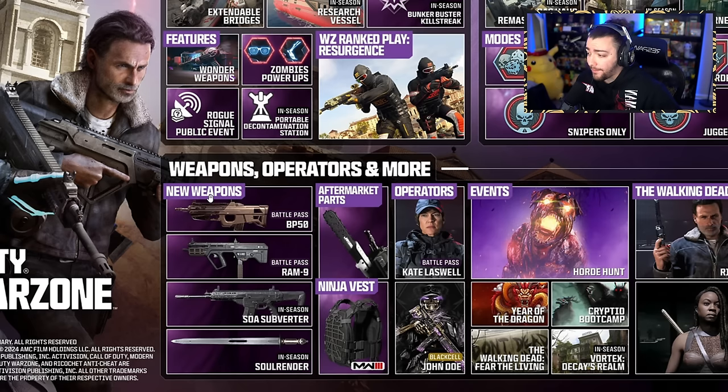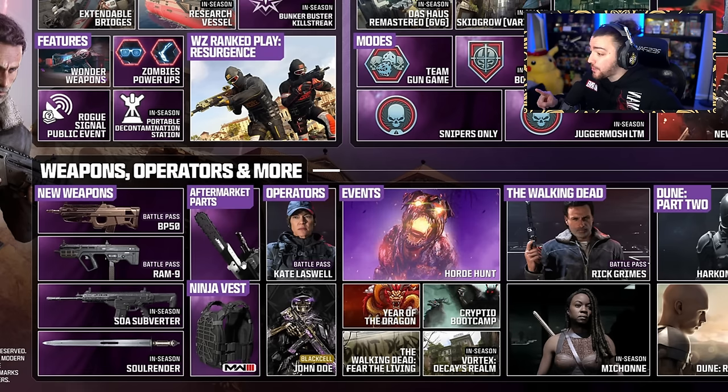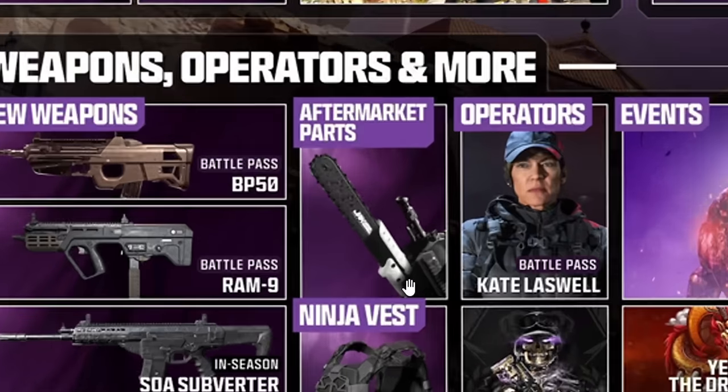Jumping over to the weapons and operators — new weapons include the BP-50, which is actually the FN-2000 from the OG Modern Warfare 2, and the same gun we saw in Vanguard. It'll be a brand new assault rifle found in the Battle Pass. We also have the Ram-9 going into the Battle Pass — a new SMG, kind of like the Ram-7 but an SMG version. Later on in season, the SOA Subverter, which looks like a new battle rifle or AR. And then the Sol Render, a brand new melee weapon. We're also going to be getting some new aftermarket parts — and one of them literally looks like a chainsaw attached to the gun.